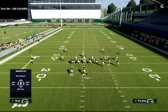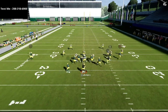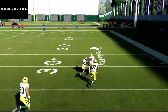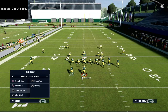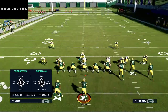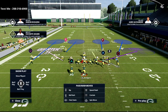By manning up the circle receiver in gun bunch, it becomes very difficult to complete passes to him. On the flood play, he's manned up and isn't open. We've taken away the quarters beater and a lot of the other options they have. Now on the left side of the field is where things get a little more interesting.